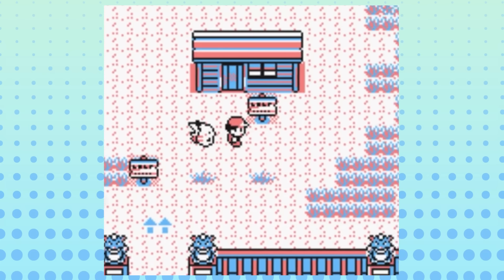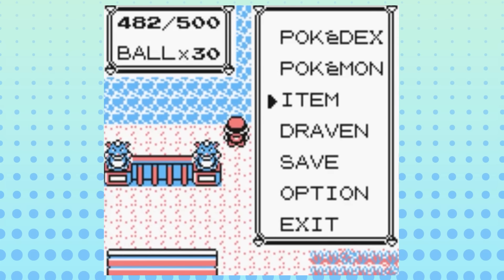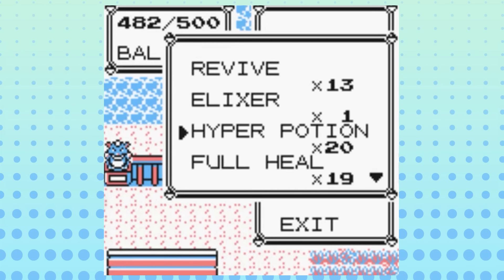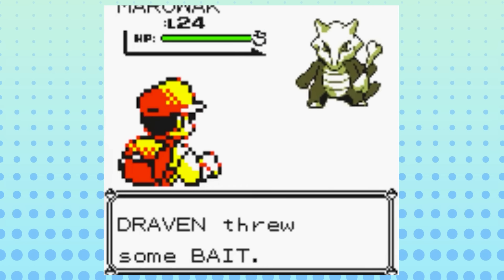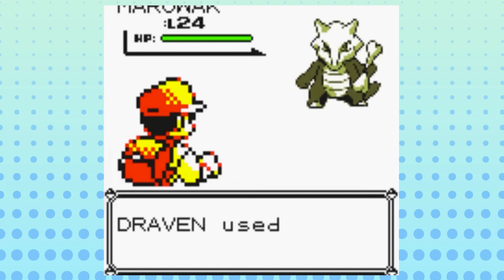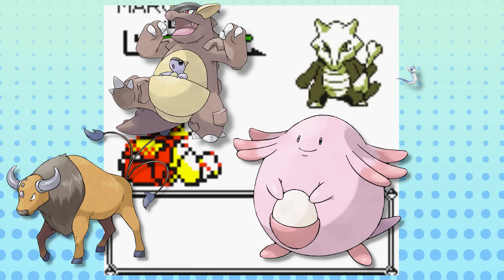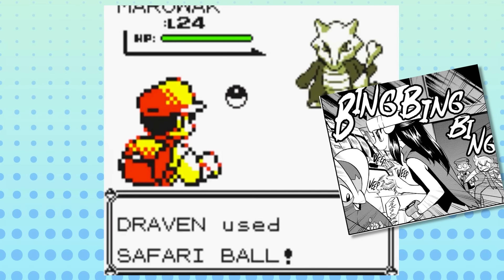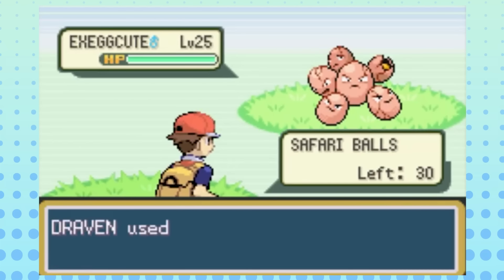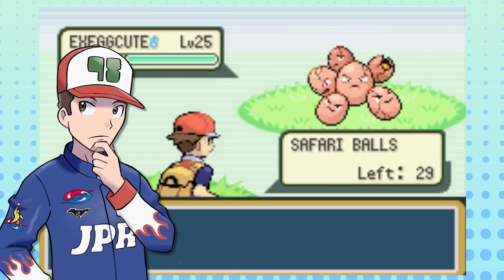The Safari Zone is probably my favorite recurring area in Pokemon, and it pains me that it hasn't appeared in a new region since Gen 5. The idea of importing rare Pokemon from other regions and making them catchable in a minigame is extremely cool. The Kanto Safari Zone in particular is probably my favorite area in the entire Kanto region. So many incredibly rare and cool Pokemon like Tauros, Kangaskhan, Chansey, Dratini, and more are confined to this exotic area. No team is truly complete until a trip to the Safari Zone, and no Pokemon experience is complete until you chuck your Game Boy to the wall because Exeggcute ran away after you chucked a rock at its head.